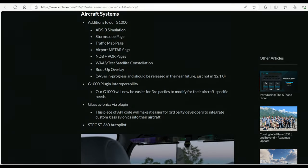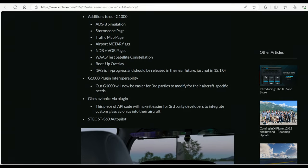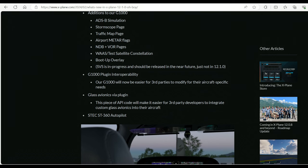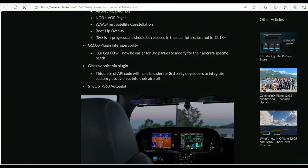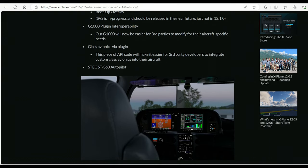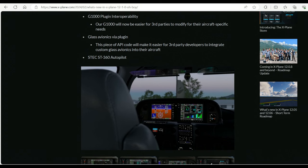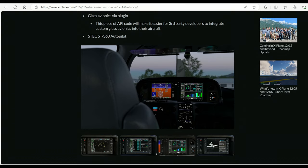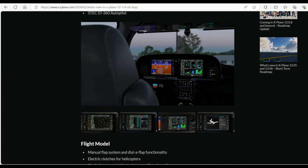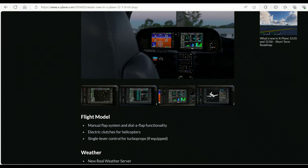If you're a big GA fan, you will be getting some features added to the G1000. As we see here, there's a whole list of pages available. Most importantly, glass avionics via plugin — this piece of API code will make it easier for third-party developers to integrate custom glass avionics into the aircraft. Isn't that wonderful?